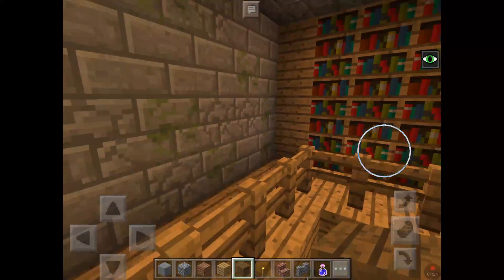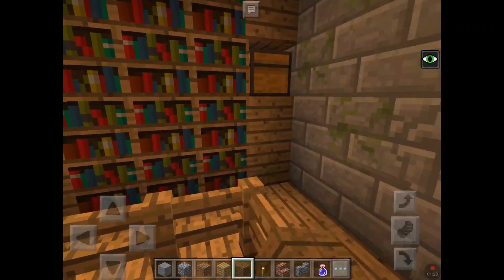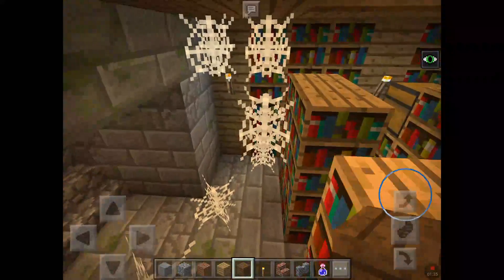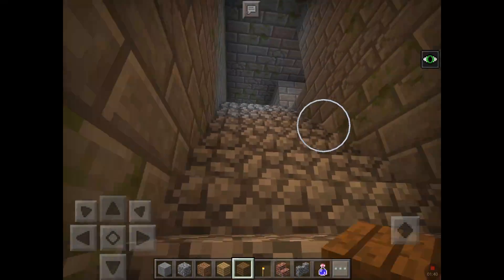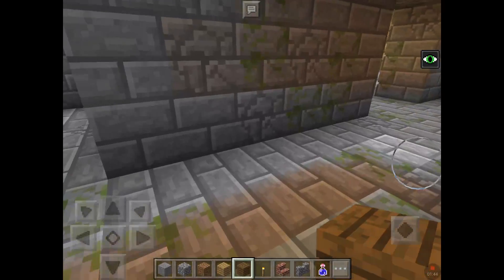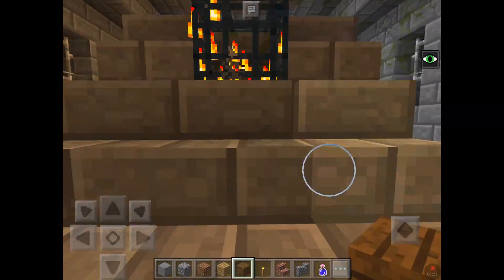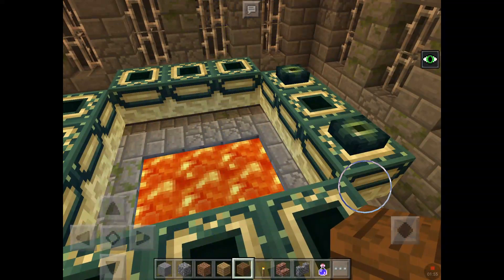I'm gonna fly. See, we're in the library — oh, there's a chest, just books over here. Now I'm stuck... these stairs usually lead there. I think I found it. Yep, I found it! Okay guys, we found the End portal room. We're gonna delete the spawner — here we go.